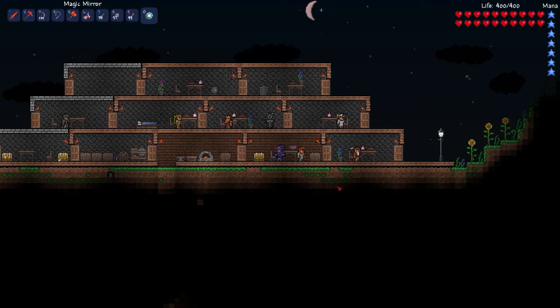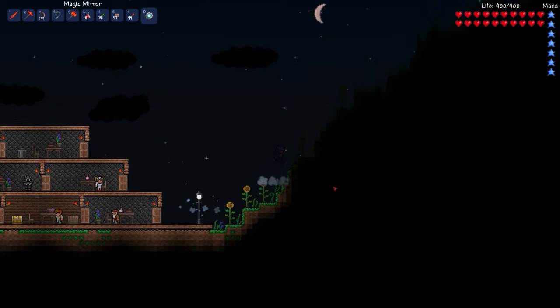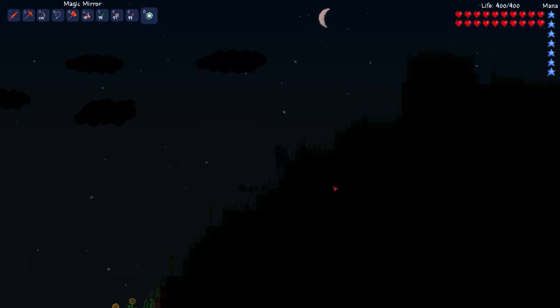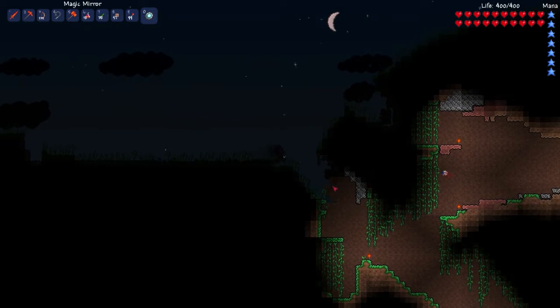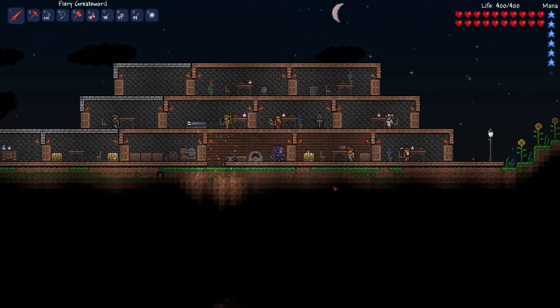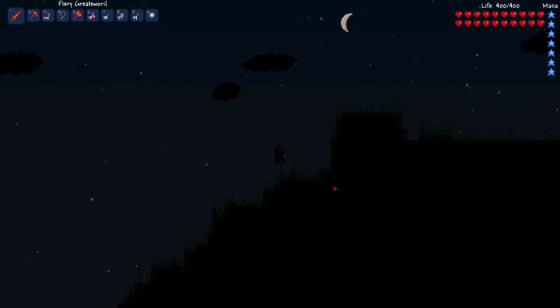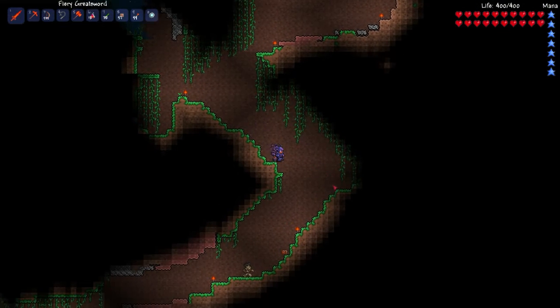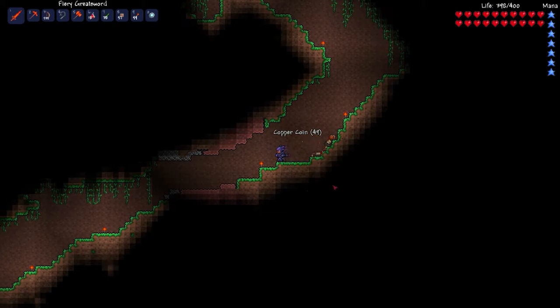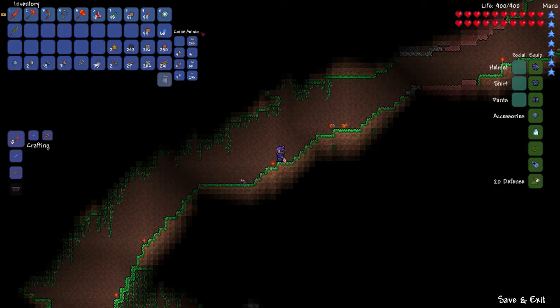Moving on to the first phase of the progression path — I went to my first world which I consider my excavation world, because I find a lot of stuff there and in multiplayer worlds, then gather it and bring it to my other world to make tools and keep large stashes of useful items. The first thing you want to do is find natural caves and just start exploring those. Your main focus will be to find the big hearts on the map because they give you extra hit points, and to find chests for useful items like the magic mirror, the flippers, and the cloud in a bottle for the double jump.